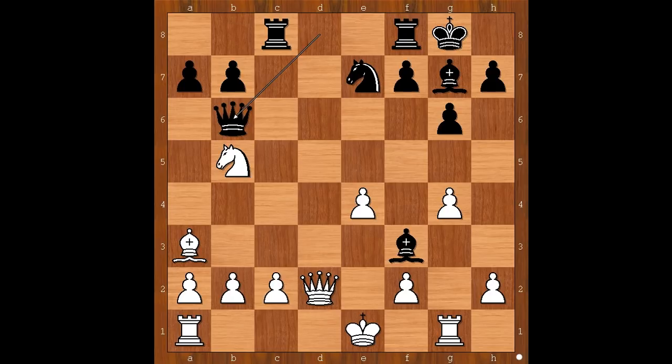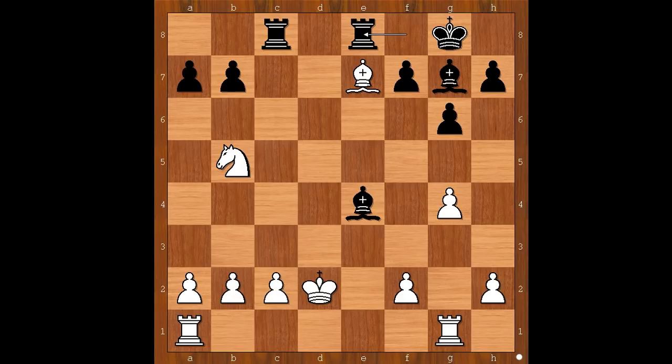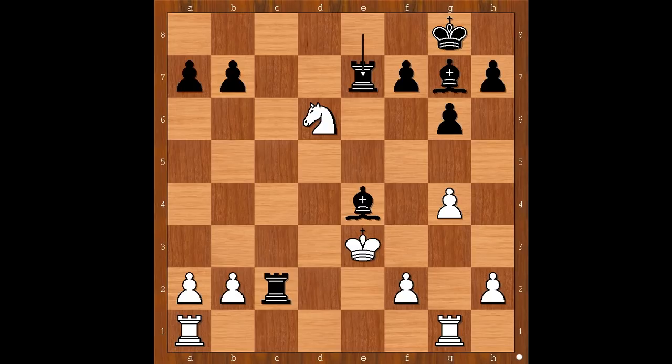But not Tal — he is a master of complications. He played Qb6, keeping the queens on the board, which makes sense because of the position of the white king. After Qxd2 Kxd2, yes Bxe4, but then Bxe7 — black is still winning after Rfe8. Even if white plays Nd6, black plays Rxc2 check, and after Ke3, Rxe7.